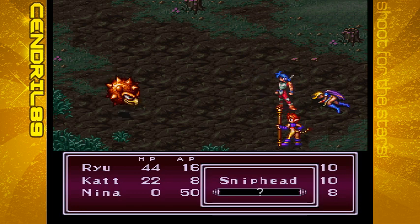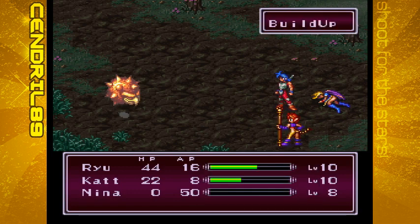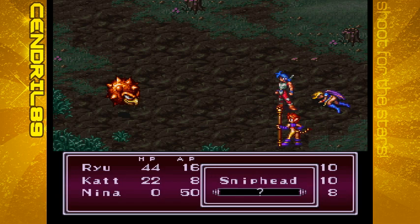These sniper heads are going to power up and then hit for a lot of damage. Try to take them out as quickly as possible — you don't want them to have too many turns.